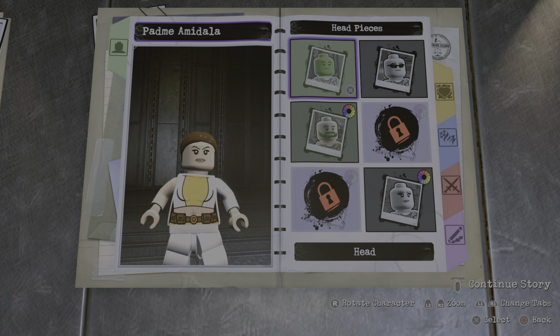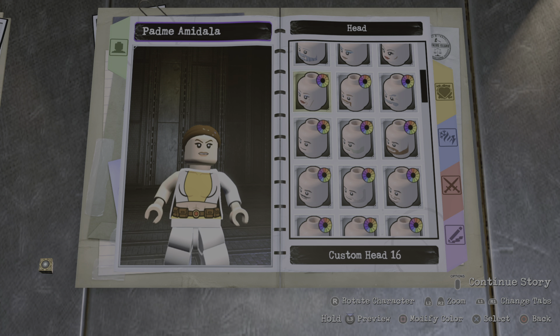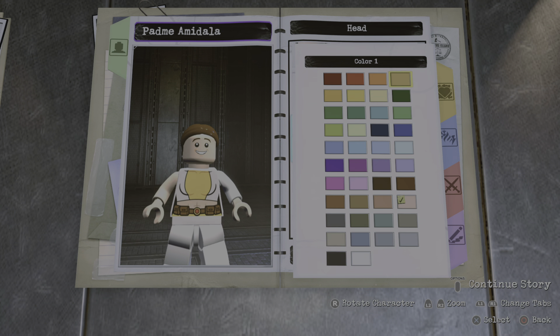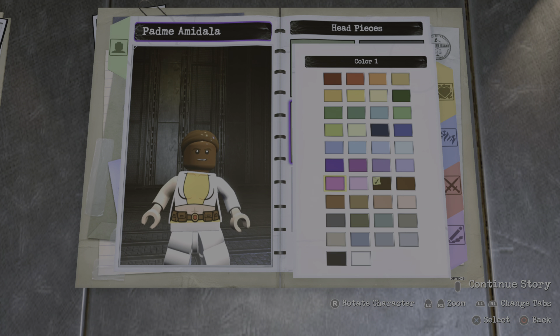So for the head piece I went with custom head number six, 16 in here, this color. For the eyebrows color you're gonna make them black.